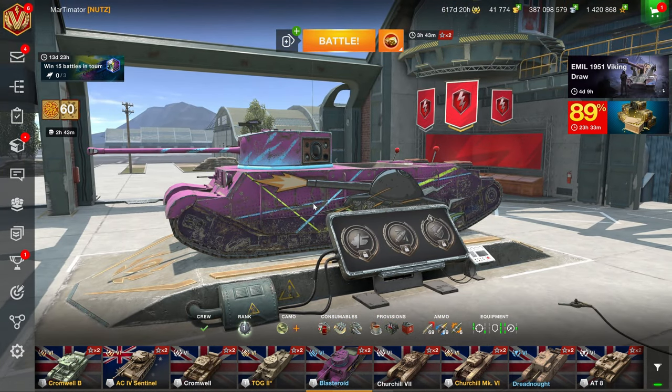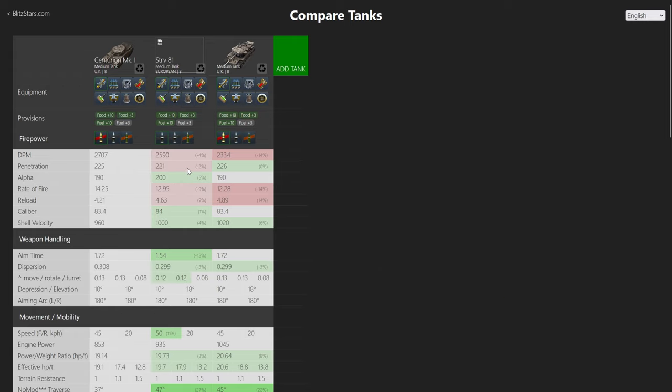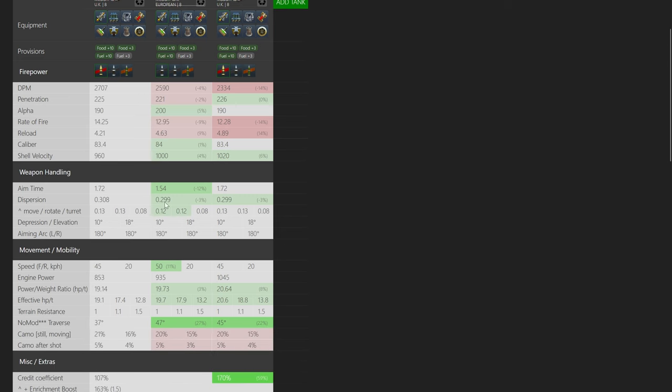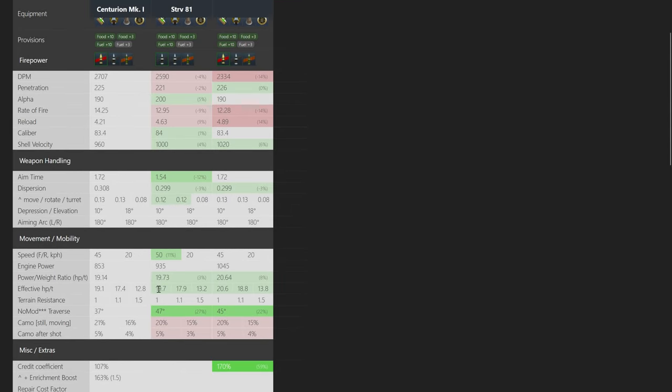Looking at the Strv 81's statistics, it's very similar to the regular Centurion Mk. 1 and the Centurion 5/1 in terms of accuracy. A 3% difference in accuracy you're not really going to notice in battle. You will notice the rate of fire since this one has 200 alpha damage versus 190, and there's a two percent penetration difference you'll never notice — 225 versus 226 penetration is not going to matter fundamentally.